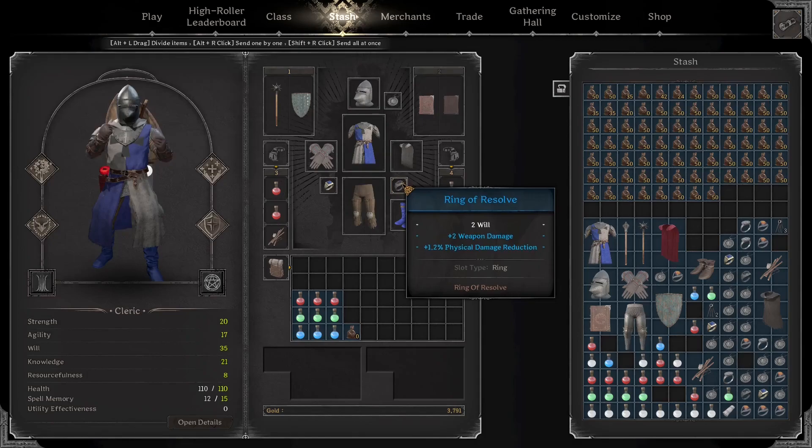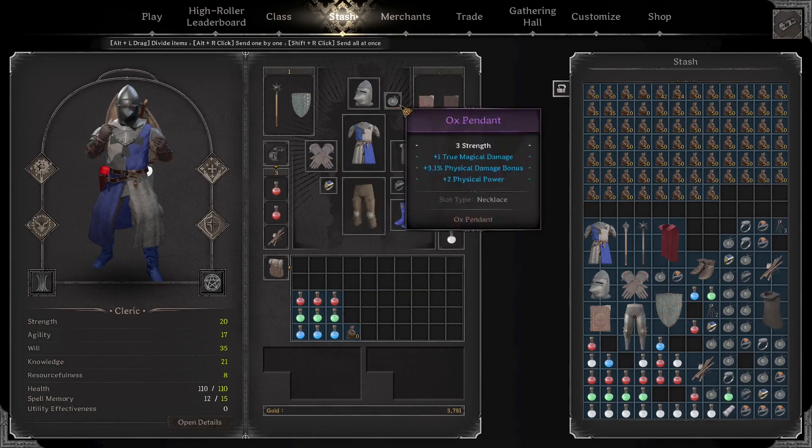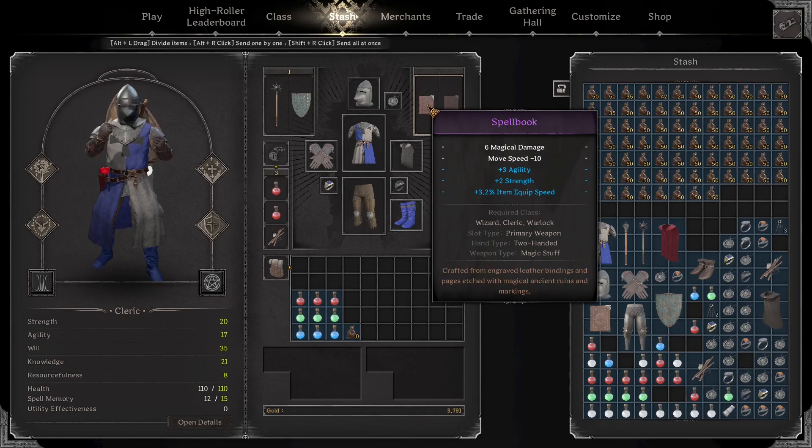We have our blue ring of resolve which gives us weapon damage, physical damage reduction, and a little bit of will. Our ring of quickness gives us plus one all attributes and just miscellaneous stats. Our ox pendant gives us true magic damage and a bunch of physical and attack damage. Finally we have our spell book which gives us agility and strength — the stats on it aren't really helping us very much but it was the best I could find.